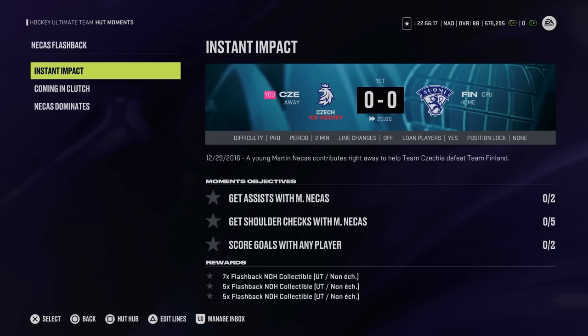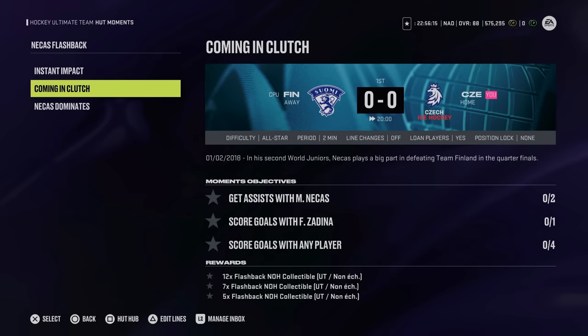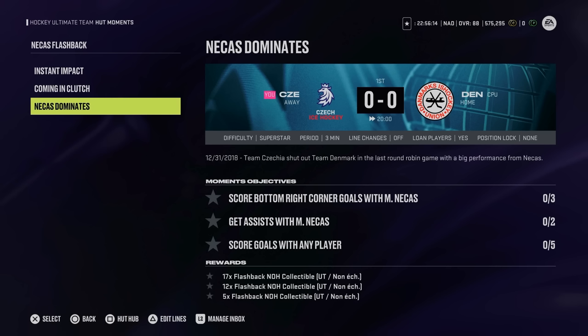Full disclosure, this took me just under an hour. The first moment is fairly simple — get an assist with Natchez, shoulder checks, and score any goals with any player on pro. The second one might cause some trouble simply because scoring a goal with Zadina uses a very low-rated card, but if you have a two-goal lead or less in the final minute, they will pull their goaltender, making it very easy to get an empty net goal. The final one will hang up a lot of people, simply because it is on superstar — very reminiscent of the Claude Giroux moments — and having you score bottom right corner goals with Martin Natchez on superstar will be challenging for some.